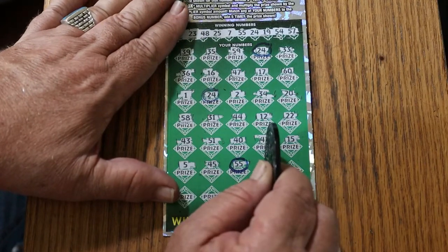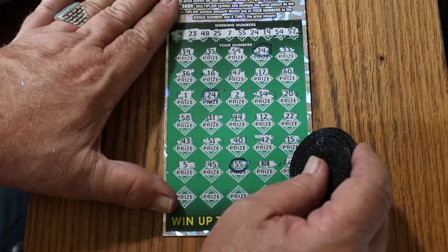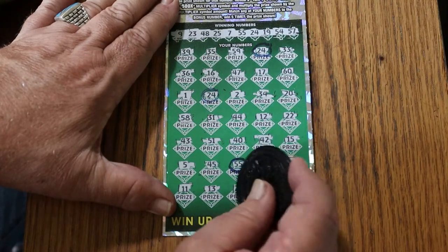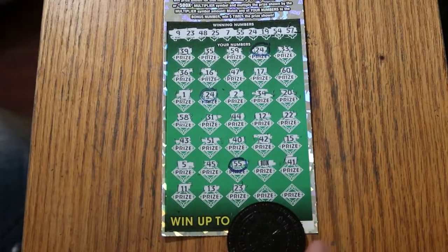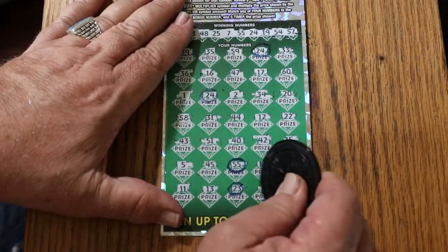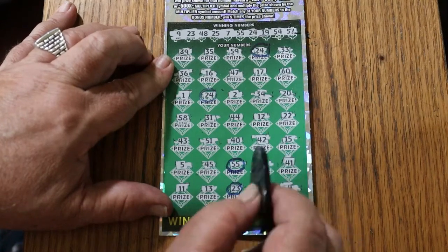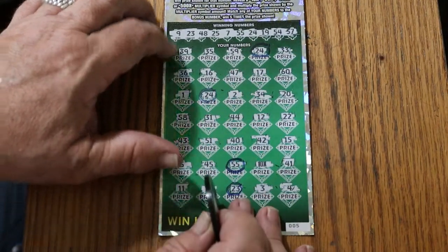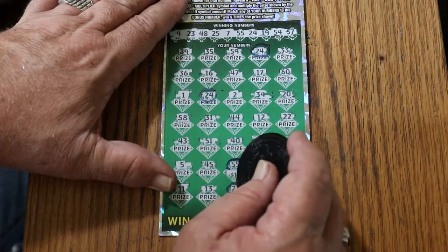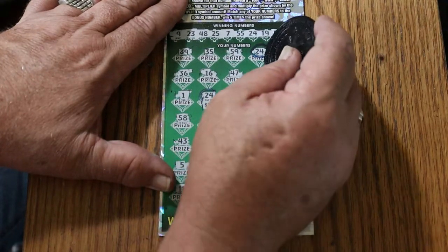There's a minimum under there — a 5. We might have a hundo going here. Continuing: 41, 11, 13, 23 — and we have another match. 3, and in the corner, 4. So we have three matches total with the 10x multiplier. Let's see what the 10x is going to reveal: 50, 60, 70, 85, and 100. Outstanding!